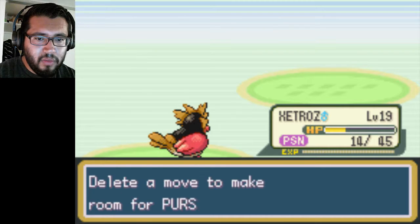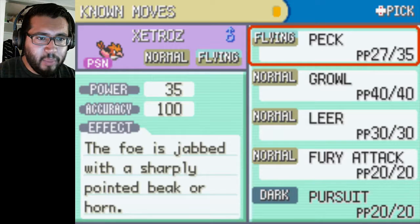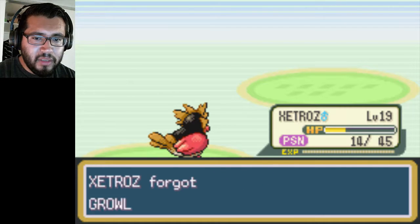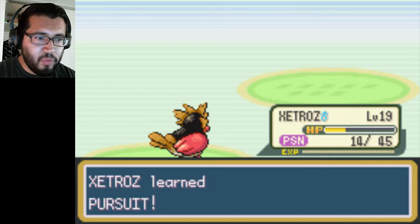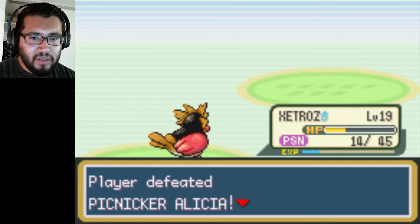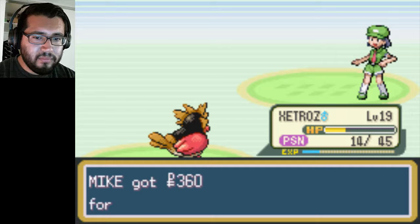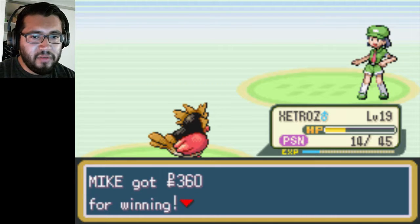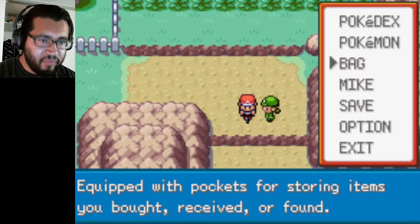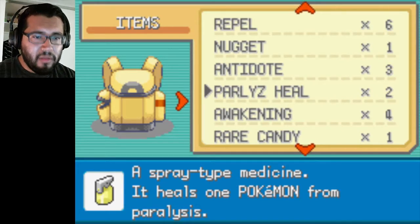Pursuit — ooh, that's like Quick Attack but for him. Growl — no use to me. So I might as well get rid of Growl and switch it for Pursuit, which would be handy for when I battle Sabrina with her Psychic types, because Pursuit is a Dark type move and that would be really effective. Zatros needs one more level to go for it to evolve to Fearow — I think level 20 is the level it evolves. So I'm just one more level there.